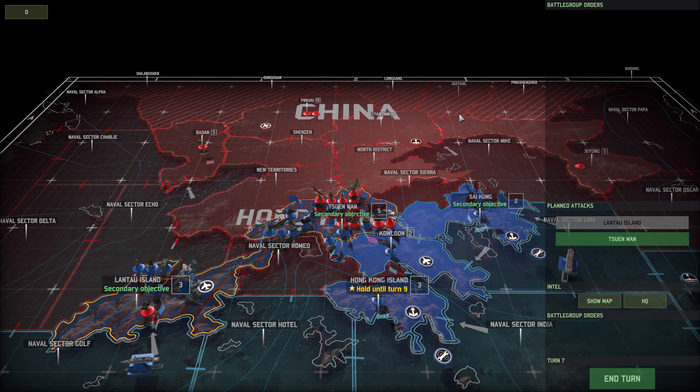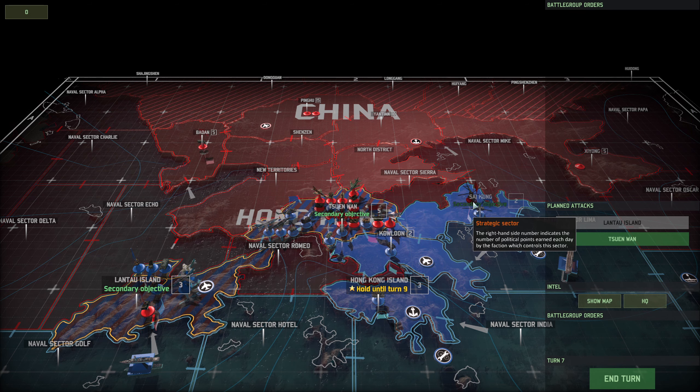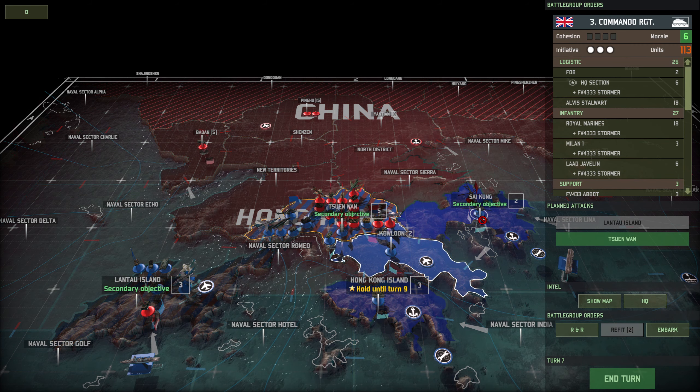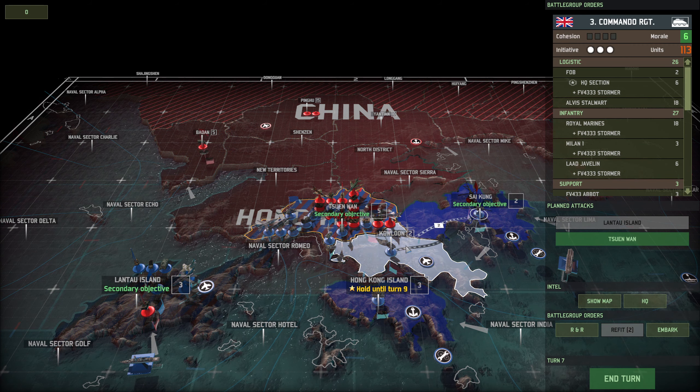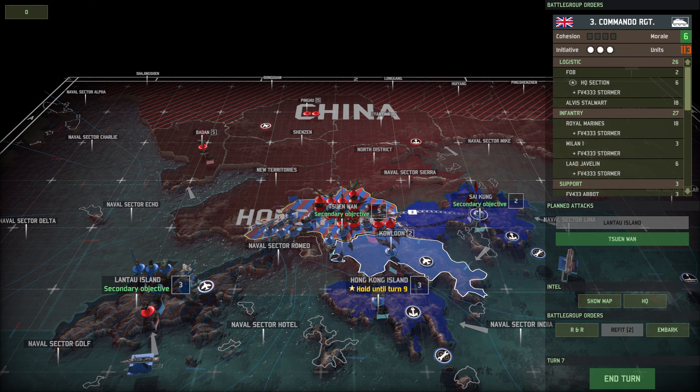Welcome back to our wargame campaign playthrough for the Pearl of the Orient. We are on turn 7 and we need to hold until turn 9. Lantu Island is just about holding against quite a few units. We've pretty much secured that area and destroyed the forces there. However, this is becoming a struggle.